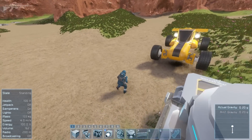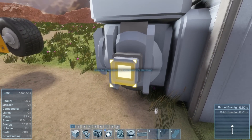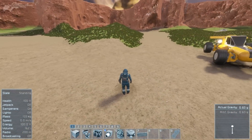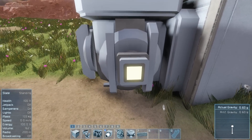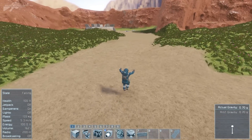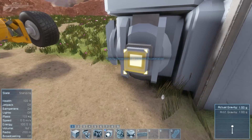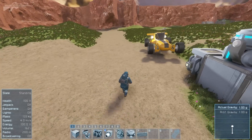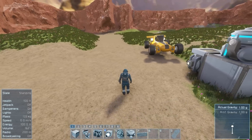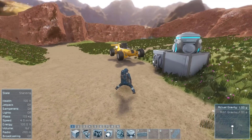We'll increase the acceleration to 0.20 and the jump is a little bit shorter. Increasing it to 0.60, you can see the jump is incredibly shortened. Different planets are going to have different amounts of gravitational pull affecting both the character and the ship, so some planets you won't want to bring a ship down because it'll come crashing straight down. At maximum gravity of 1.0 the jump is very short and quick, so you're not going to want to land a ship on that sort of planet.